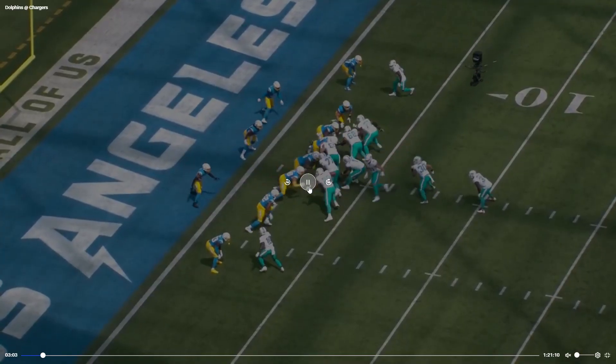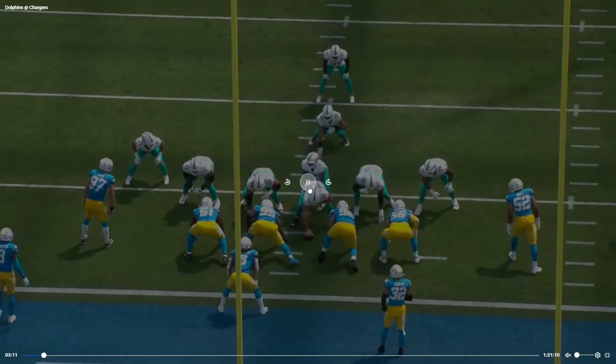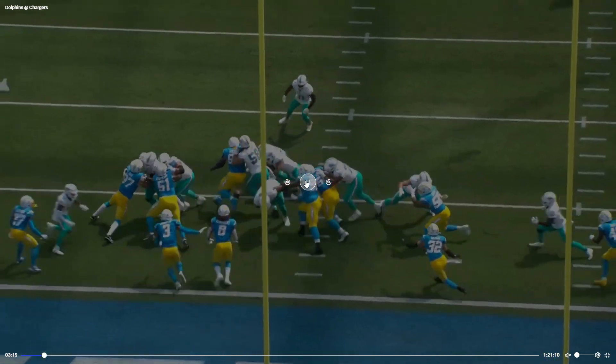Here's another bad snap on this drive. Tua is going this way and Connor is going this way, but again this is something that should have been worked on during training camp — unfortunately Connor wasn't here. Hopefully they focus on quarterback-center exchanges heavily this week. I'm glad we got the win; I'd much rather learn lessons in a win than a loss.